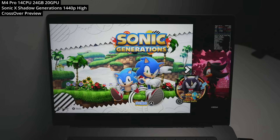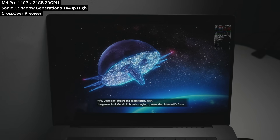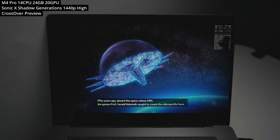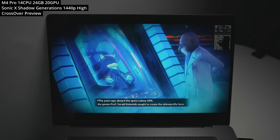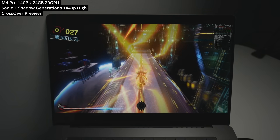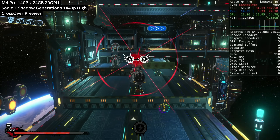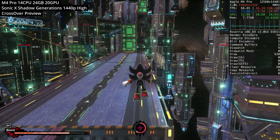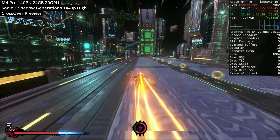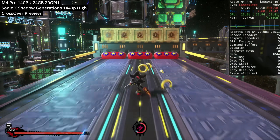Next is Sonic X Shadow Generations, a Windows title run through CrossOver. One thing you'll notice is that cutscenes don't work correctly — a common Wine issue related to codec translation from Windows to macOS. Gameplay itself works pretty well though it can stutter; once you've cached a specific shader or animation it runs a lot smoother. Running at 1440p at the high graphics preset it performs pretty well, and hopefully the cutscene issue will get fixed eventually.